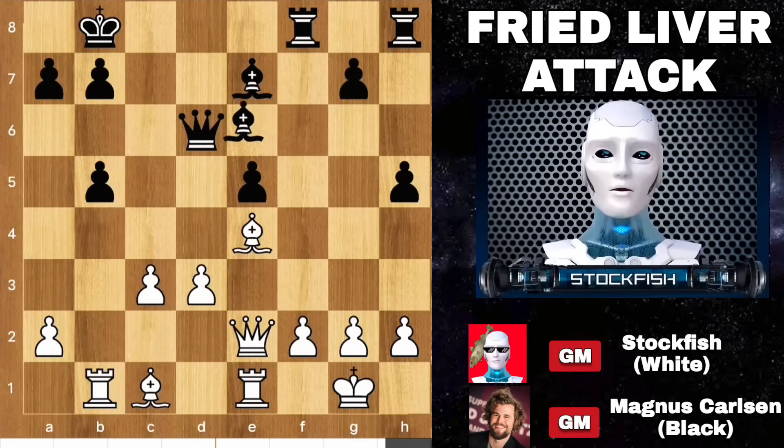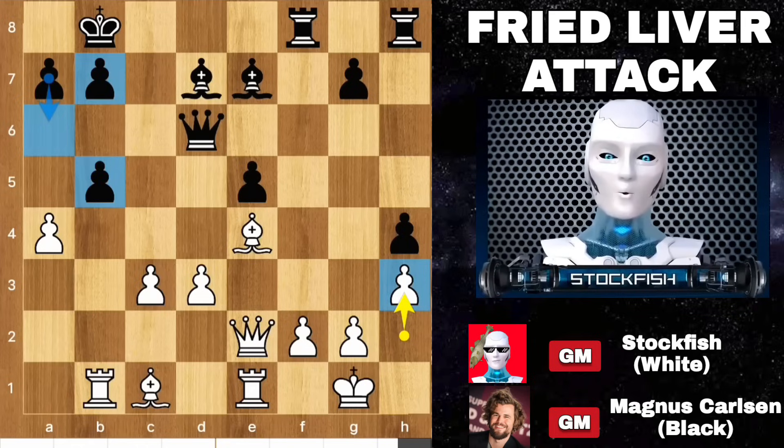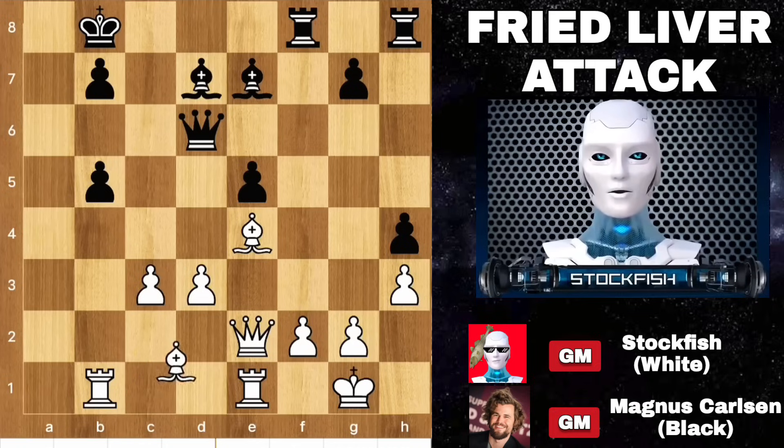But I played rook b1, targeting this. Bishop backs, a4 — you can't take the pawn because of this. h4, I played h3. You might think why Magnus simply doesn't play a6, making the structure like this, but it's not so easy. If a6, supporting this, then takes, takes.